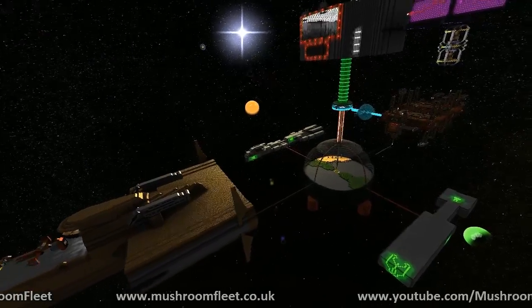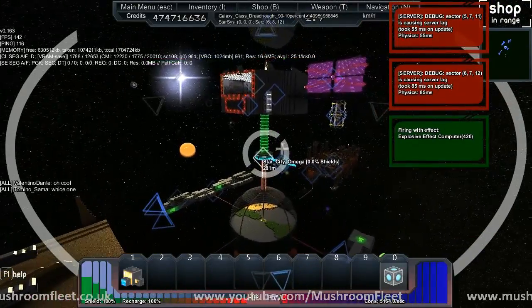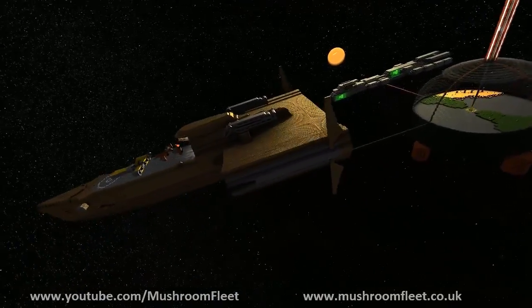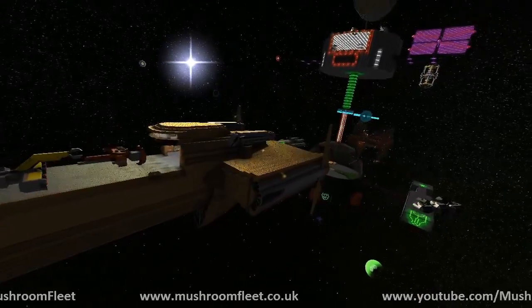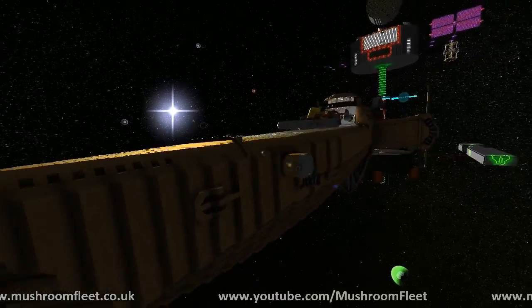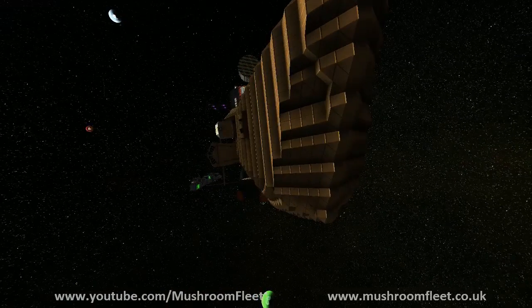So here we are at the next station. Who is it? Star City Omega — I'd say your faction name, but I can't see it. We have a bunch of cool ships. Looks like we've got a Bebop, which is lovely. That Bebop's very nice.